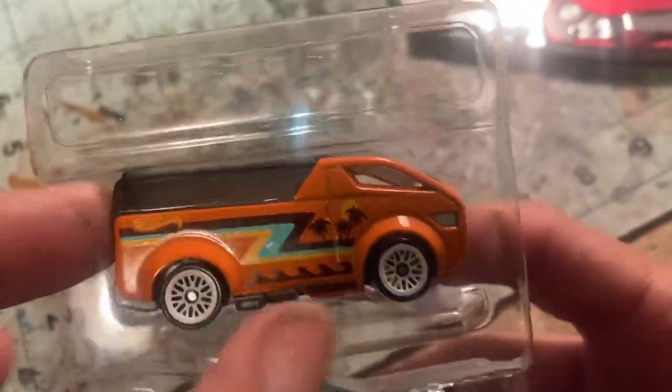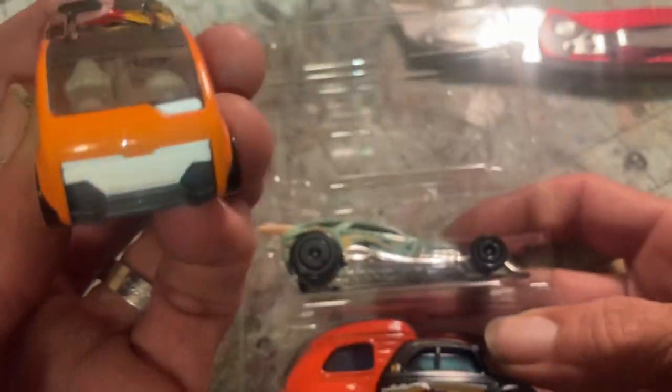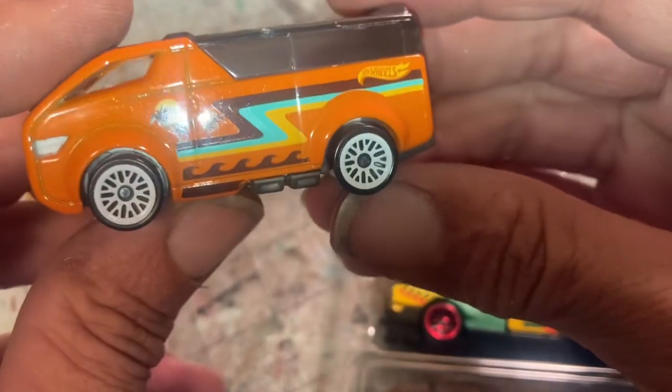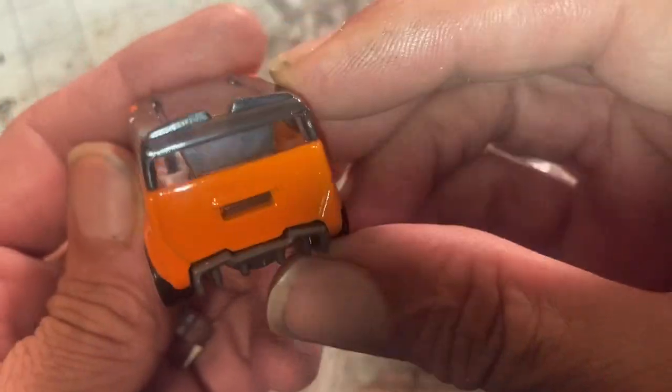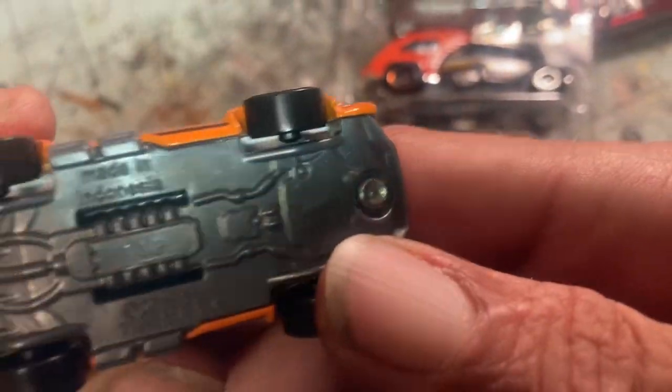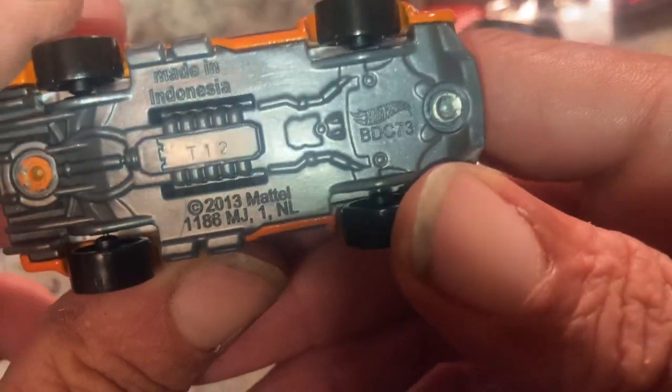Starting with this big orange nightmare, the Vanster. Pretty weird cast, but I like orange, so that's neat. The wheel choice is interesting. Clear roof. Strange details. Made in Indonesia.